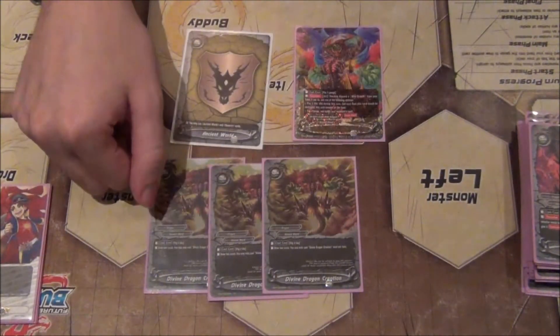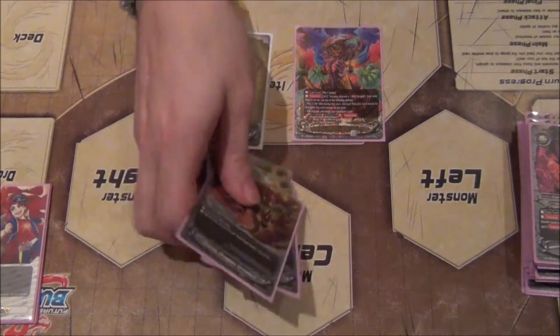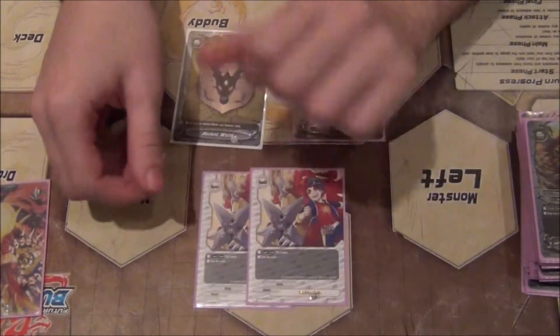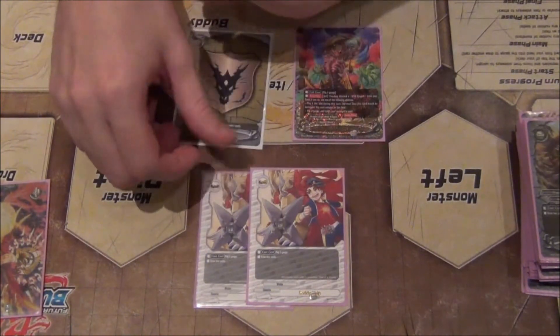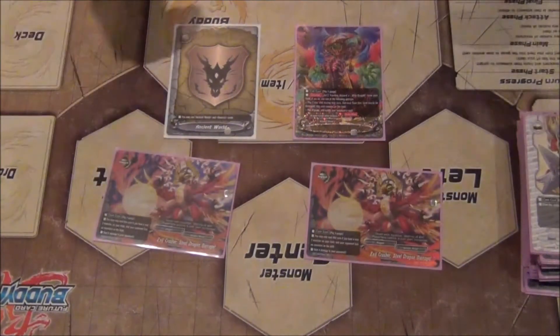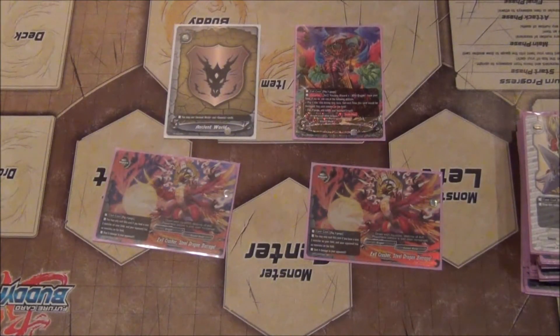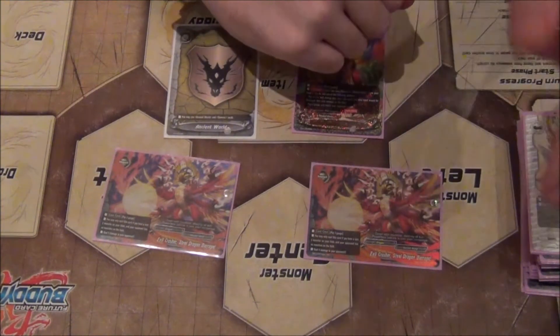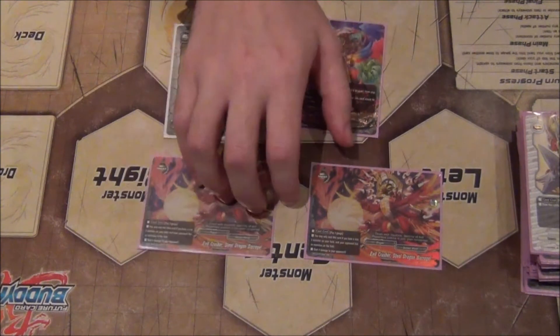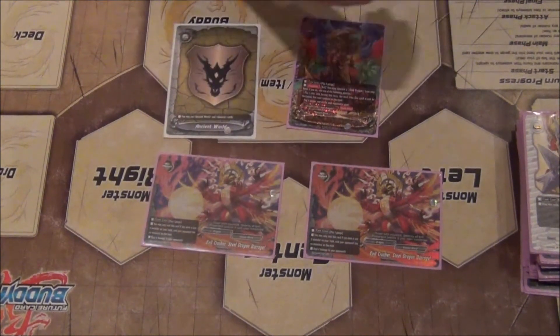We also need draw, which is why we have Divine Dragon Creation — pay 2 life, draw 2 — it helps you fetch Lattice. In an emergency we play two Buddy Help to also fetch Lattice when you need it. Last but not least, the impact: pay 3 gauge to deal 4 damage when the field is empty. I love doing this first turn — swing with Lattice, hit them, and they have three life left for the rest of the game. That won me one of my games.